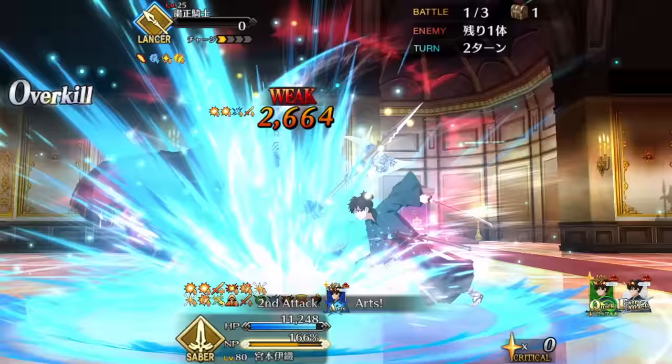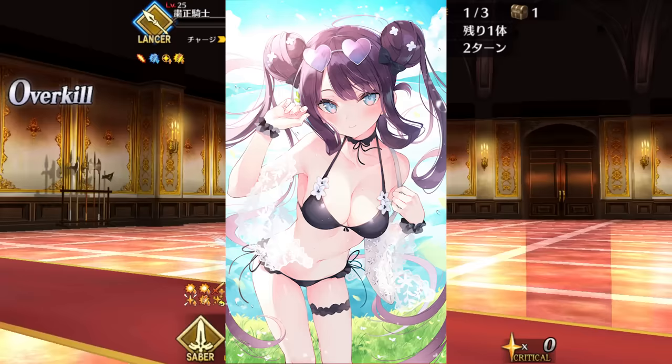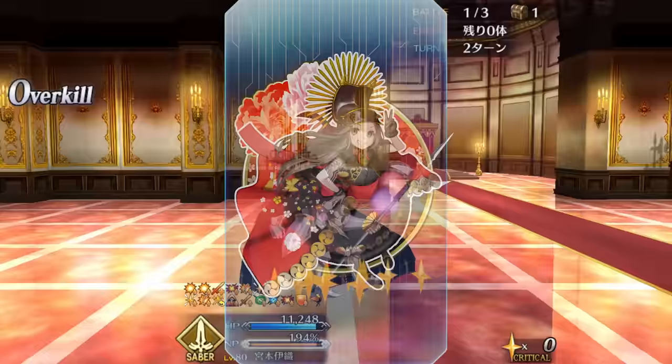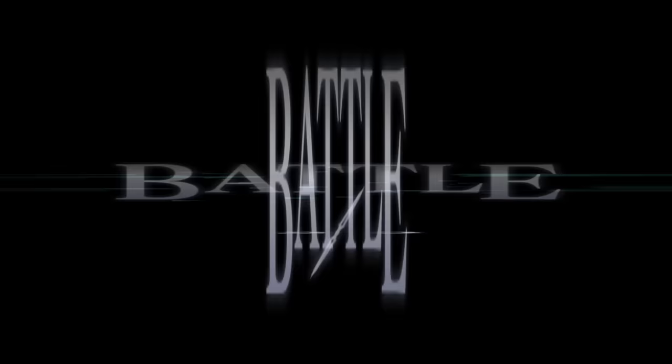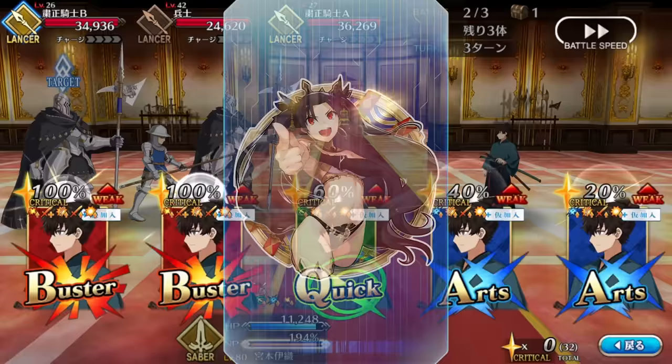The burn seems like a weird addition, but it enables the use of Honey Lake, which grants Invincible Pierce in general and bonus damage specifically against burned enemies. If you want to go this route, consider the Concert of the Sun command code to re-up your burn during Crimson Codex's cooldown period — it'll give you crit damage as a bonus. Otherwise, run whatever crit codes you have: Mistress of the Heaven and the other usual suspects.